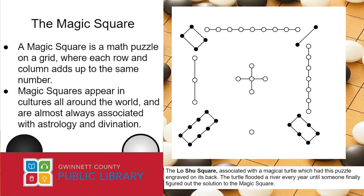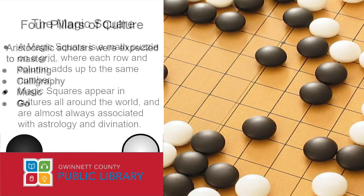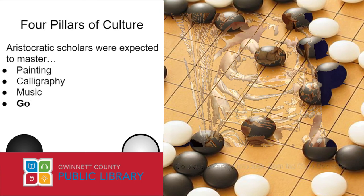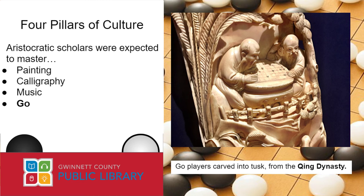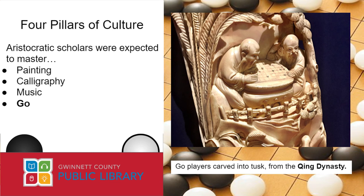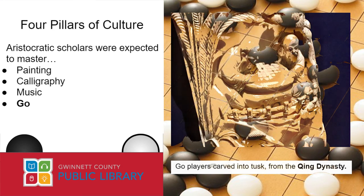Whatever reason the ancients had for throwing around black and white stones, at some point in the second millennium BCE — some three to four thousand years ago — Go transformed into a proper game and its popularity spread like wildfire. In China, Go came to become one of the four pillars of aristocratic culture, right alongside painting, calligraphy, and music. Around fifteen hundred years ago, the game began to spread to Korea and Japan, and by the year one thousand, Go was already an integral part of Japanese culture, as evidenced by its presence in all the works of Murasaki Shikibu. If you ever read something like The Tale of Genji, people are playing Go practically non-stop.